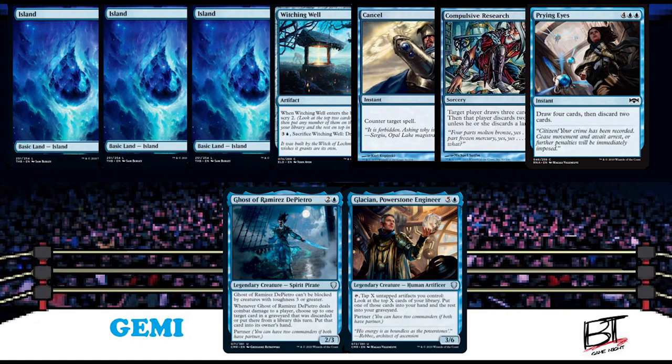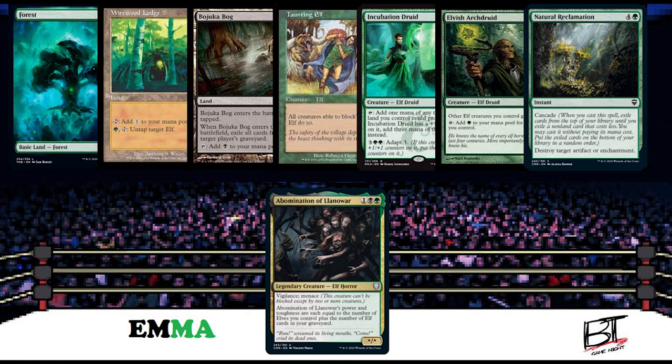Next, in this corner, with an opening hand of a forest, Wirewood Lodge, Bojuka Bog, Taunting Elf, Incubation Druid, Elvish Archdruid, Natural Reclamation, and her Golgari-style general, Abomination of Llanowar — she is the Prodigy. This is Emma.